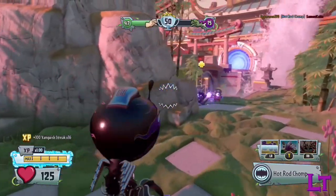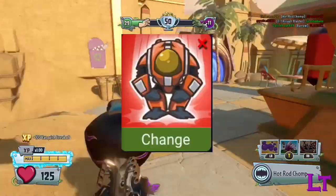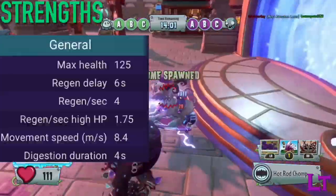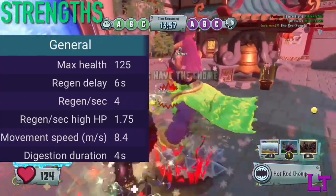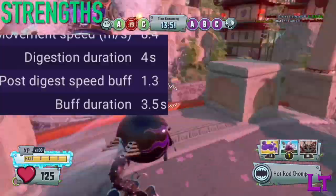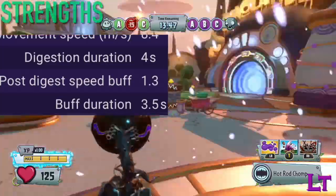The extra damage upgrade is also useful for targets that cannot be swallowed, such as enemies or utility structures like turrets or teleporters. In terms of strengths, the Hot Rod Chomper's high movement speed allows him to outrun every class in the game in terms of base movement speed, meaning enemies cannot run from him. The burst of speed from swallowing an enemy is also useful in a pinch — either to continue being aggressive or to sprint away safely.